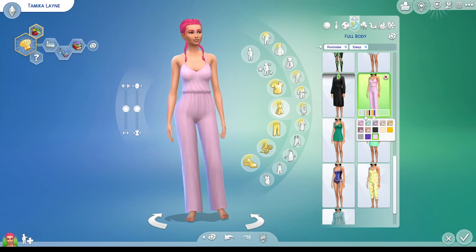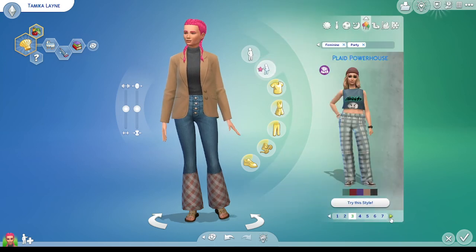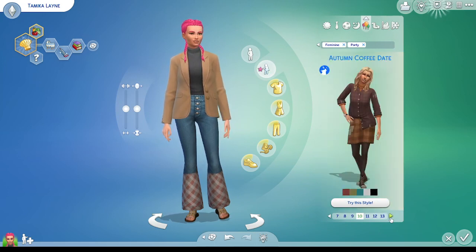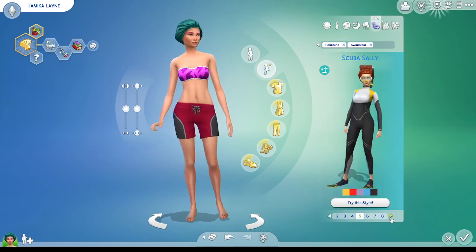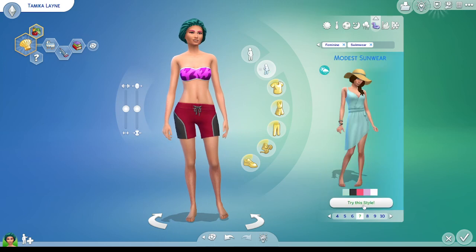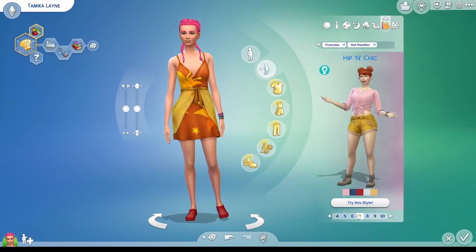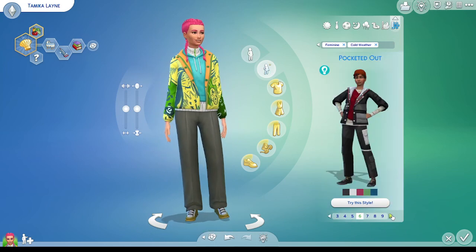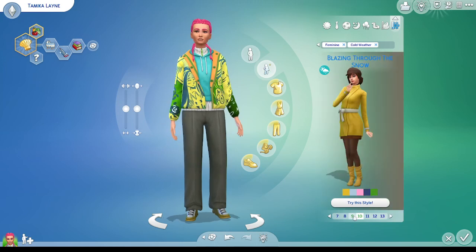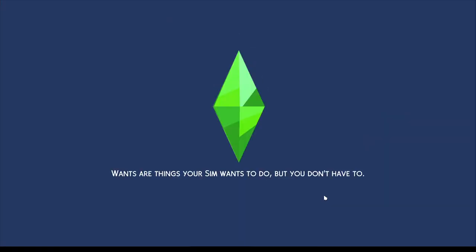No slippers though - I think it's weird that they have slippers to go to sleep. As you can tell I don't really care what she's wearing, I really am just trying to get through this fast. We are done, we're gonna put her somewhere and start this scenario. That only took five minutes - I really don't like CAS.